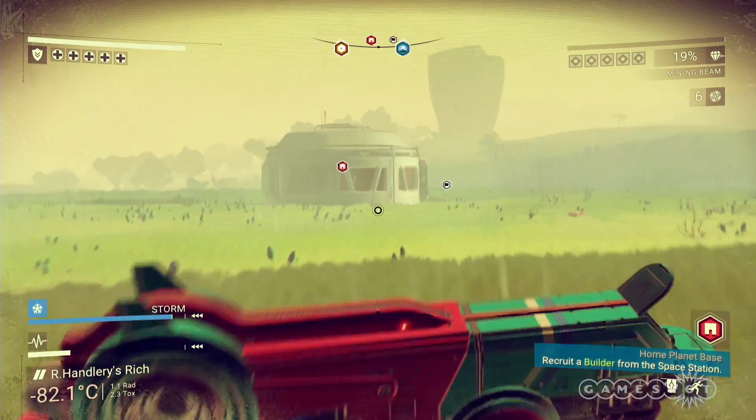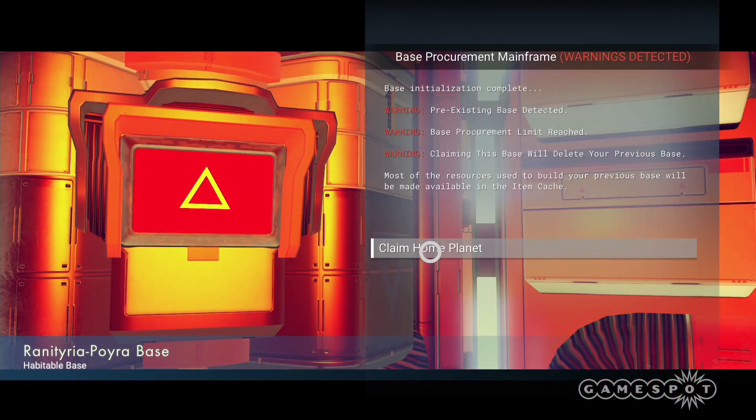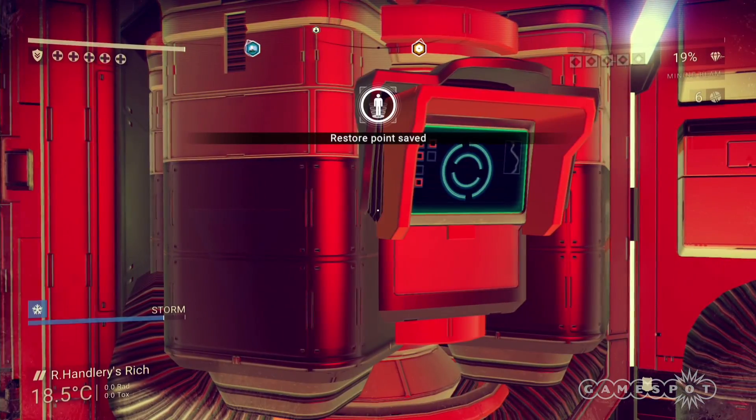And if that planet suits you, you can wear it forever. Search for a habitable base and claim that rock as your home world. And now your base building.